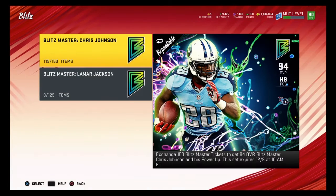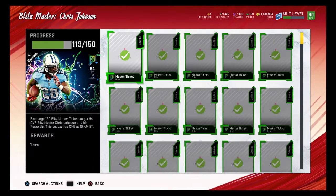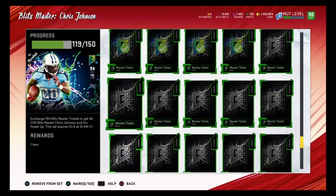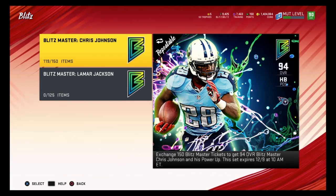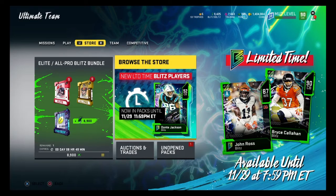I do plan on getting Chris Johnson — we're at 119 out of 150. I could end up completing Lamar Jackson since I only need six more to finish him, and then I could turn around and sell Lamar Jackson for like 1.4 million coins or something like that.